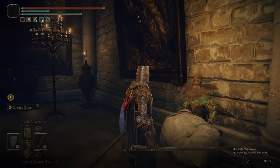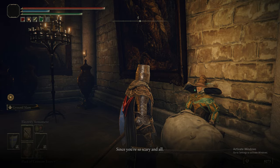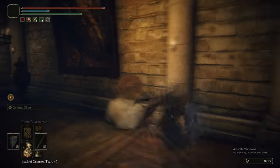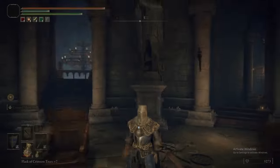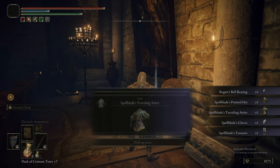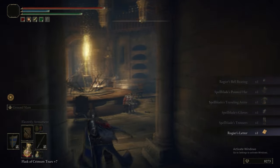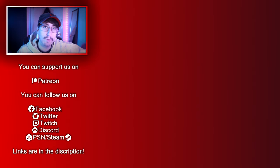That is it for Carian Manor. A quick note: do not give Seluvis's potion to Nepheli or Gideon Ofnir — giving it to Gideon does absolutely nothing. We're speaking to Roger, then resting at the grace. If you do this about four times, Roger is now officially dead — he dropped his armor set, a letter, and his Bell Bearing. You can give the Bell Bearing to the Twin Maiden Husks to sell Roger's stuff. And that is it for this part.